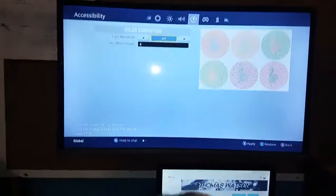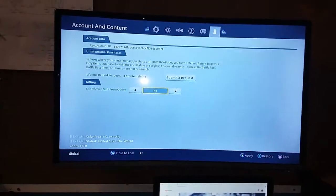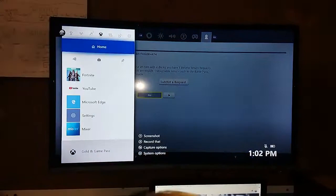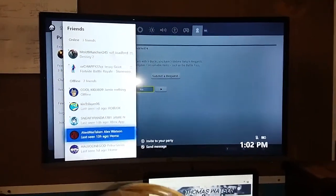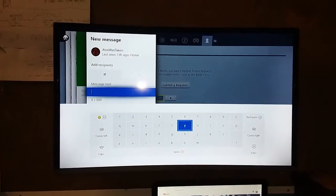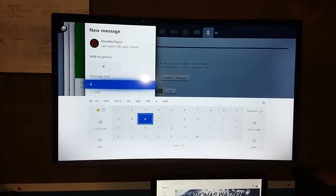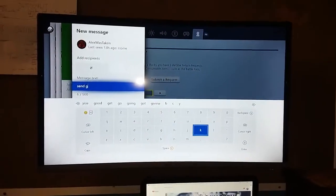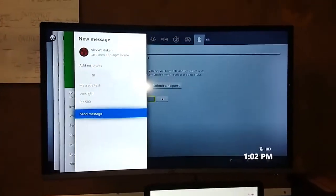And then you go over here and you say yes, no, yes, no, yes, no. Press your home button, go over to your friends like last time — any friends. So we go over to the messages and all you're going to say is 'send gift'. And then you send that message to them.